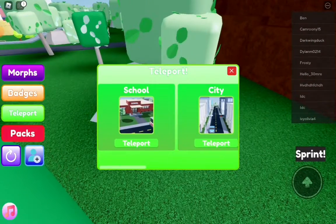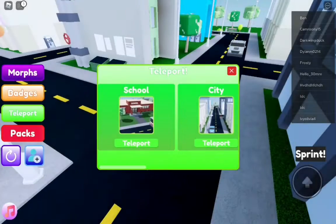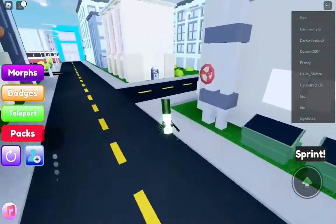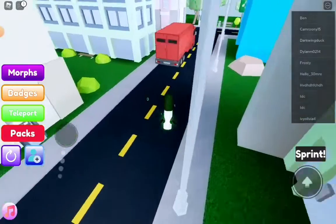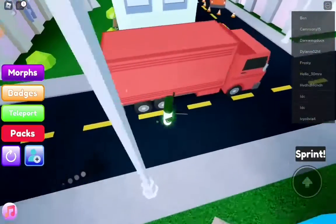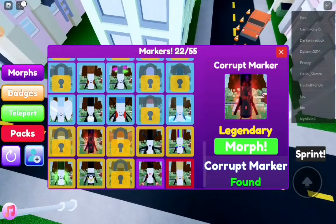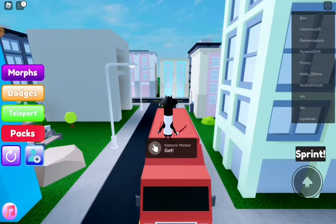Teleport to the city to get Samurai Marker. Samurai Marker is a really cool one. I think you come to this bus right here, you go right up here, and then you get the Samurai Marker.